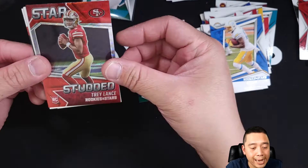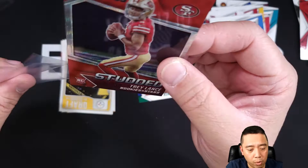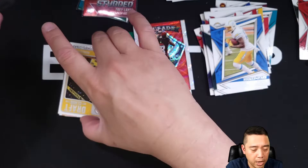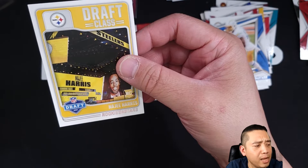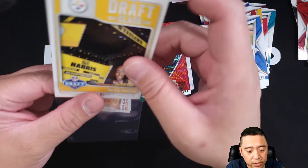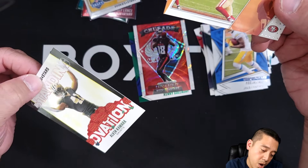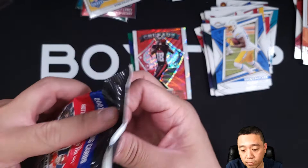Star Studded Trey Lance Prism — not numbered, but Star Studded. It's a nice looking card. Each pack is $14.99 if I'm not wrong. And we got here Draft Class of Najee Harris — not bad at all. I don't know the value of this one, I'll have to check after I shoot this video. And what's this — Action Pack of Nick Bosa. And Standing Ovation of Alvin Kamara from the Saints. Not bad at all! Let's see the second pack.